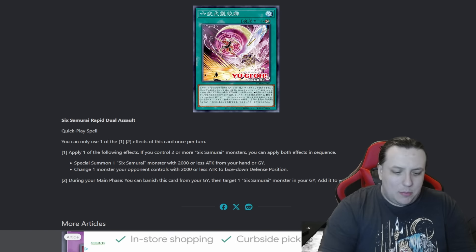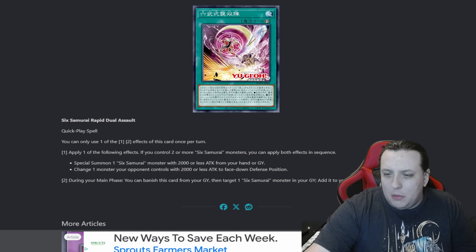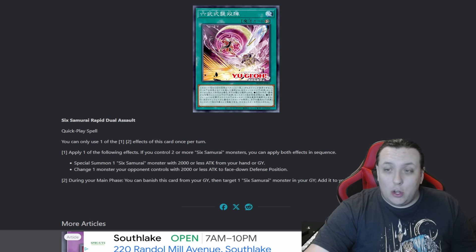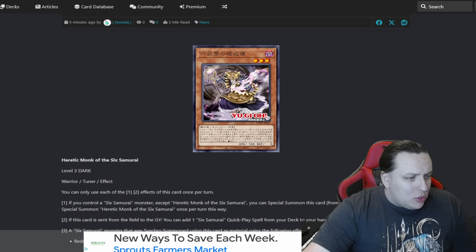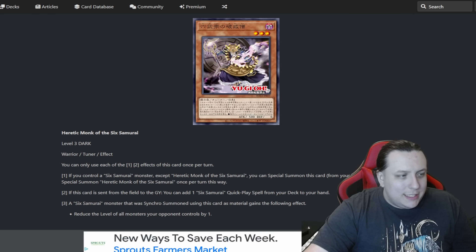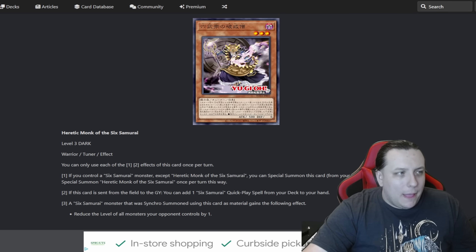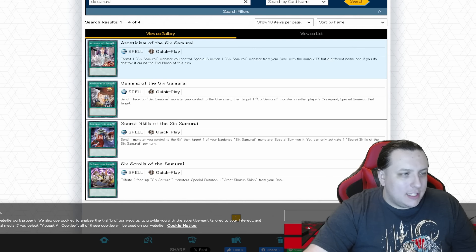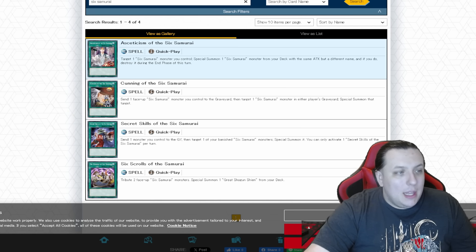Let's check Six Samurai quick play spells — I remember there are at least two of them. I said Aestheticism several times and forgot that is in fact a quick play spell card with Six Samurai in the name. So which one searched that out? Heretic Monk searches out Aestheticism if sent from the field to the graveyard — pretty sick. It also gets us Cunning of the Six Samurai. Aestheticism of the Six Samurai: target a Six Samurai you control, special summon a Six Samurai from your deck with the same attack but a different name, and if you do, destroy it during the end phase — though that last part never matters because you're just going to be using it for something cool.